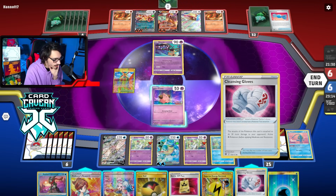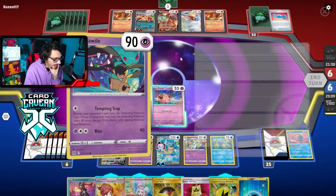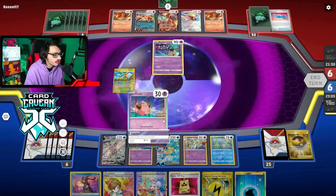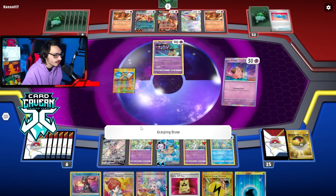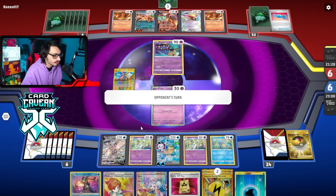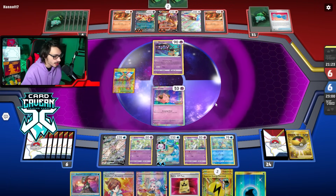Cleansing Gloves — put that there. I was Grasping Draw for one card, not going to Iono obviously. Another Retrieval — look at that. Yeah, next turn we can go Greninja, I think that's what I'm going to try to do. I really want a Greninja now. No, they Iono me. Well, they're probably going to get double Charizard though. As long as I can knock out Charmander and Mawile, it's fine.